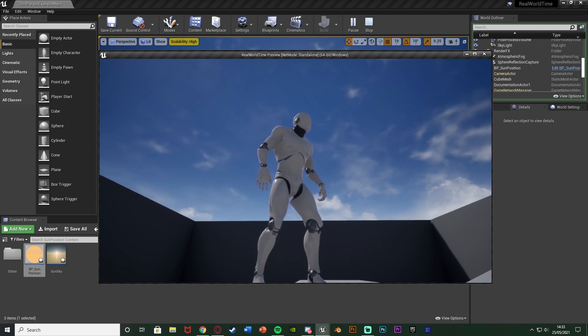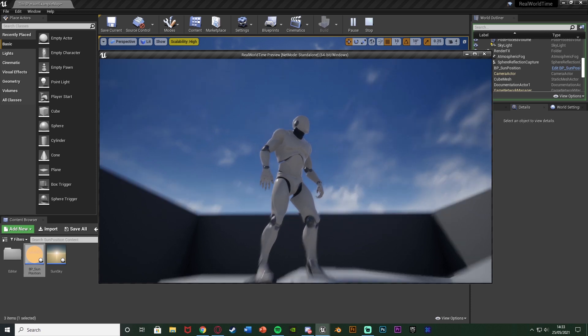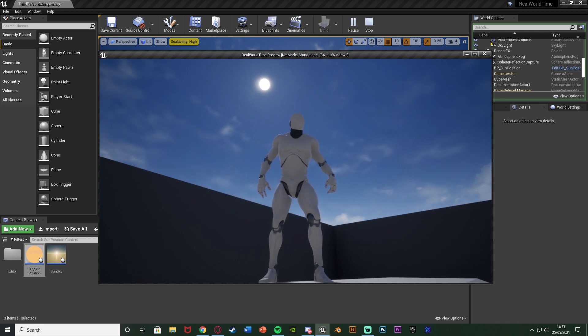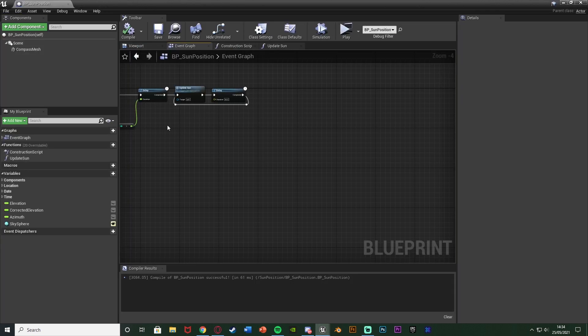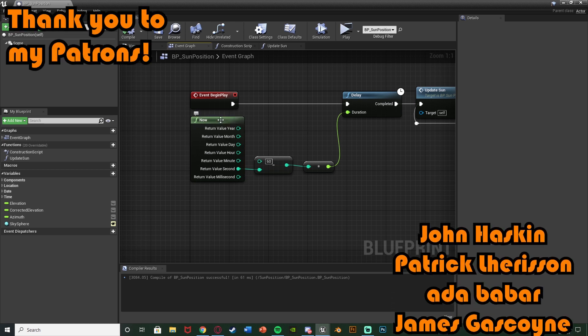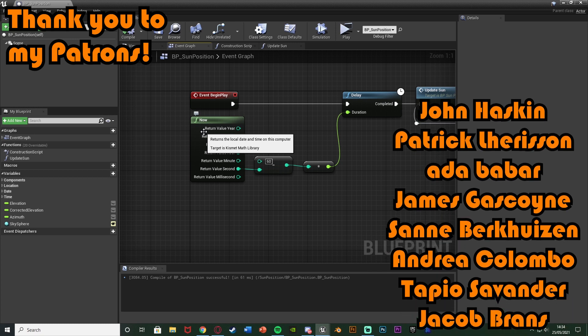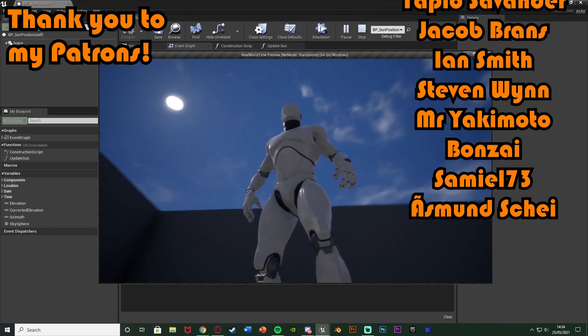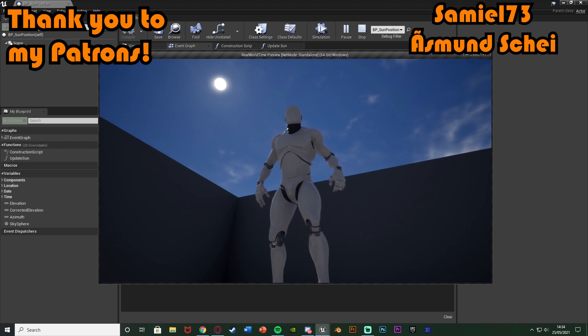This sun is in the correct position for London right now, and if you came back three hours later the sun would be in a different position. This is a nice feature for an ultra-realistic survival game or anywhere you want the time to reflect real life. You can also bind the Now node to a text widget to display the actual time on screen. Thanks for watching — I hope you found it helpful. Make sure to like and subscribe, and I'll see you in the next one!